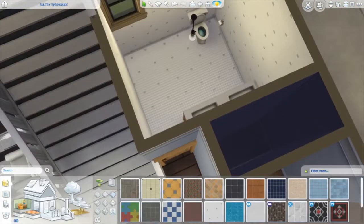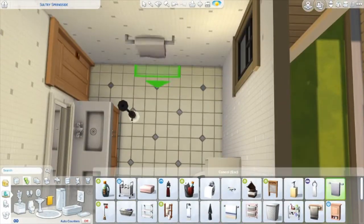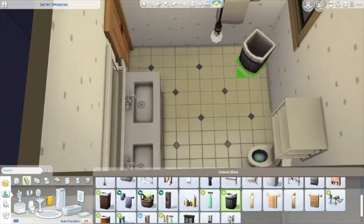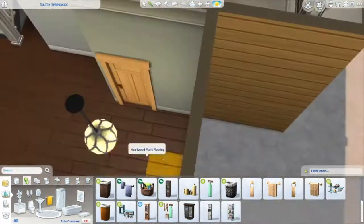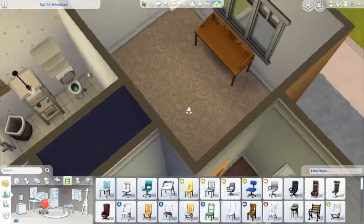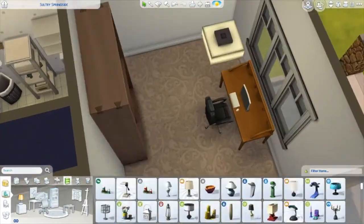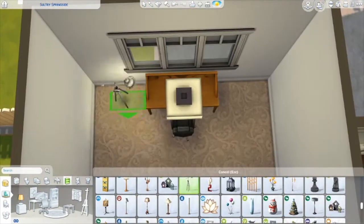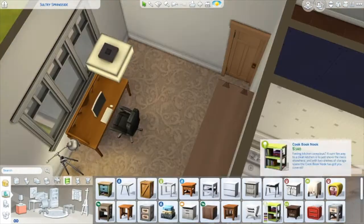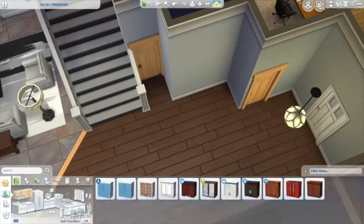If you want to turn the downstairs office into a bedroom, you can totally fit a shower in there and make it a small room. I was able to fit a bookshelf, so a small bed would definitely work too — making it a true five-bedroom home.